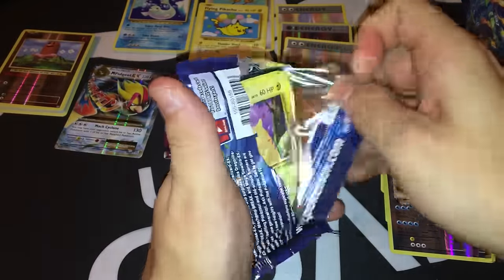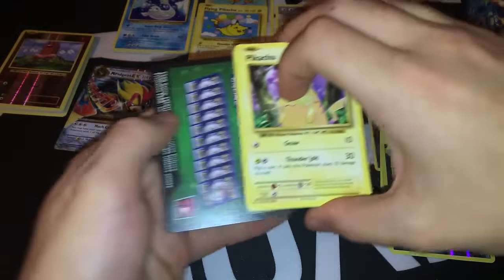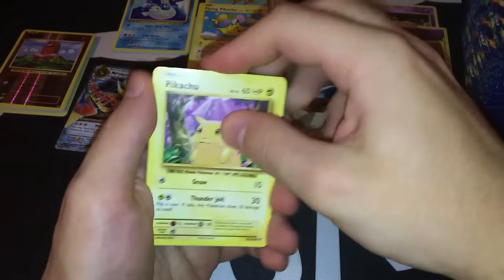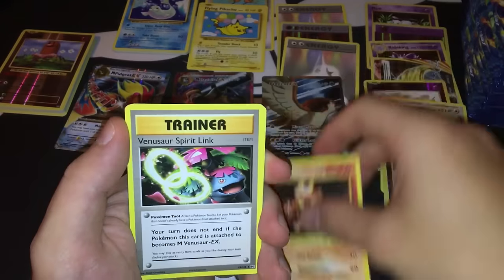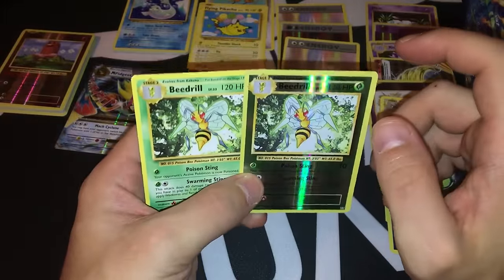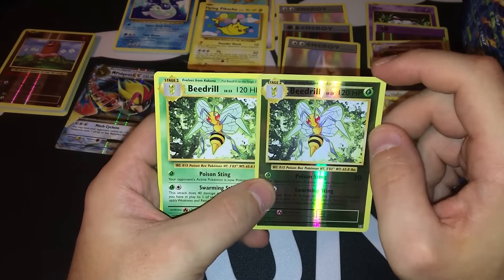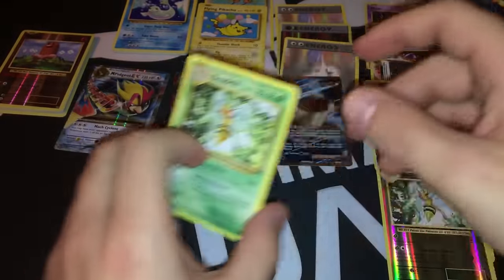Last pack from the left side — no white coat but let's see. Pikachu, Growlithe, Machop, Nidoran, Ponyta, Magmar, Venusaur Spirit Link, Metapod. The reverse foil is a rare Beedrill. And another Beedrill as the rare — so two copies of Beedrill in this pack. I already have three Beedrills, which means I can almost build a deck with Beedrill.